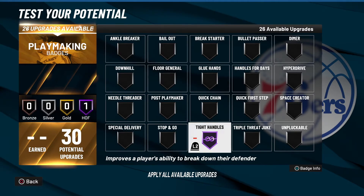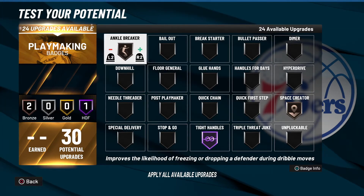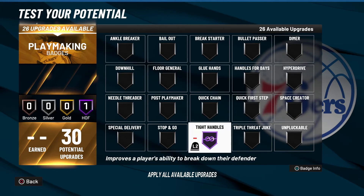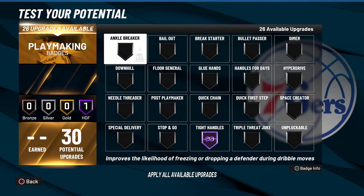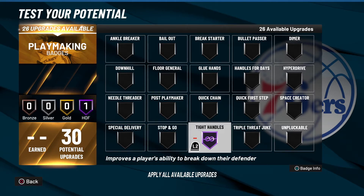As far as the dribbling badges — Space Creator and Ankle Breaker — I would say that Tight Handles is the best badge as far as dribbling goes. It's the badge that I get to pop or activate the most. I get the most stumbles, trips, and stuns with Tight Handles. I've tried Space Creator and Ankle Breaker, and Ankle Breaker is nice too, but I think Tight Handles is the best when it comes to those three dribbling badges.